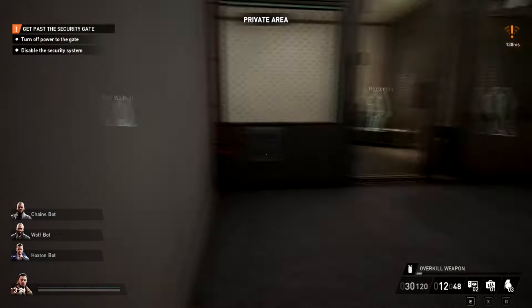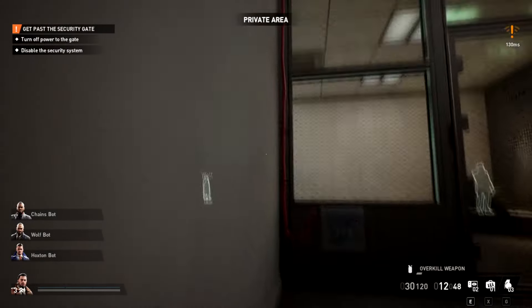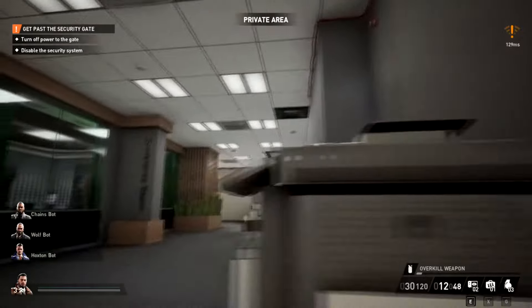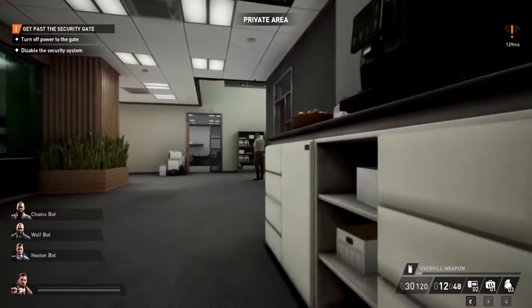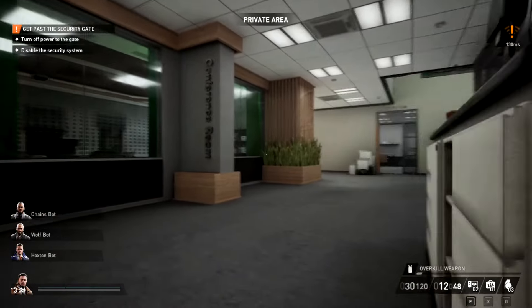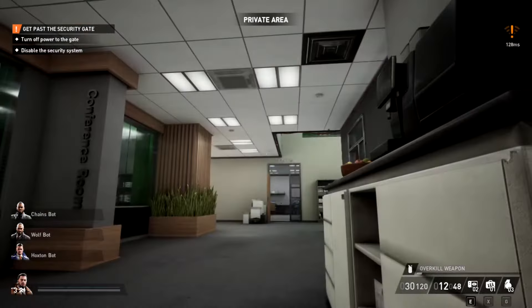Alright, so it's this thing right here that we need to turn the power off. If you just follow the wire all the way, just keep following it, it'll tell you where to go. Because it'll be in multiple locations — I've found it on the second floor and I've found it on the first floor. But the main thing to do is just follow the wire.